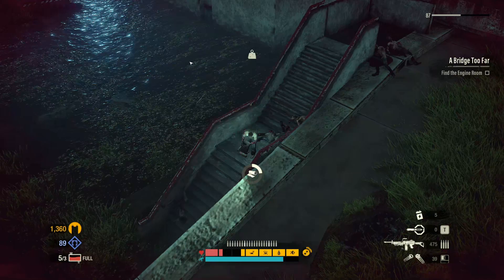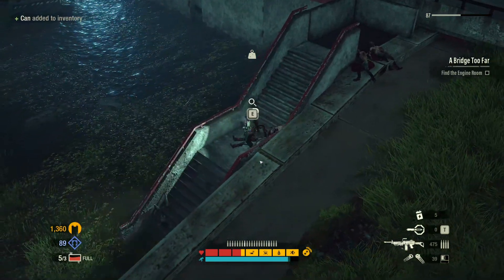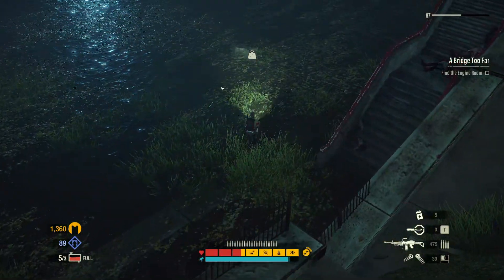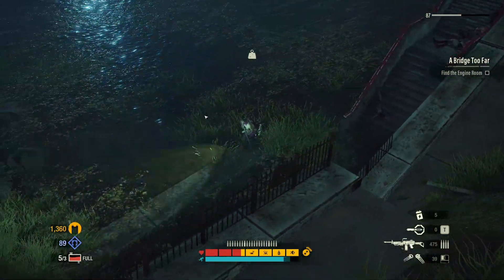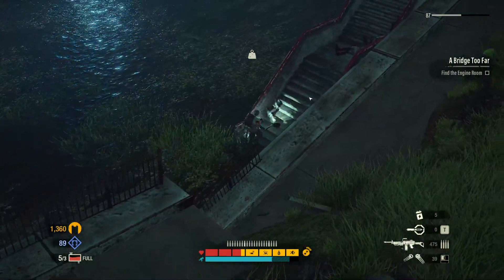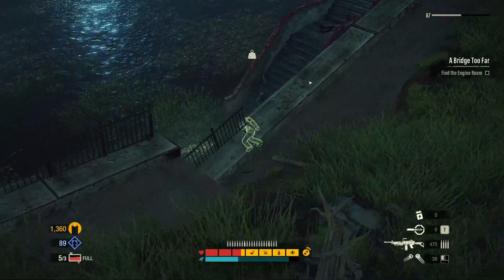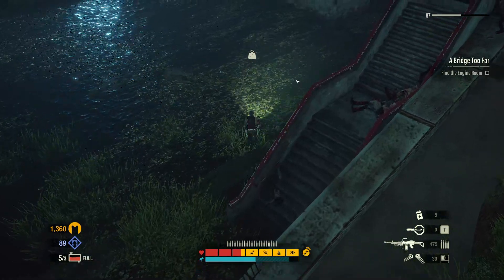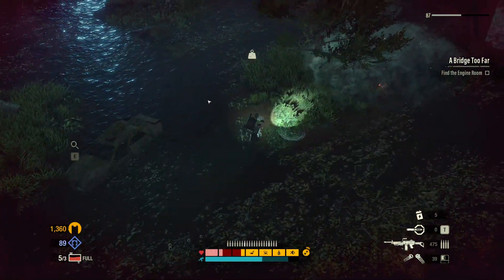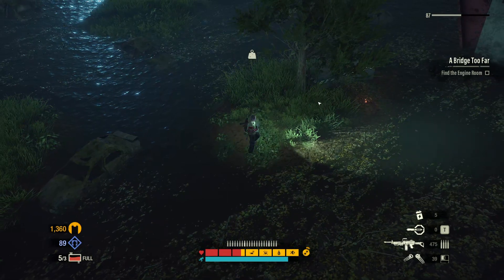I might just die here because I don't have enough HP because of the nonsense. But let's give it our best. So this is out of bounds - really, I have to travel through the water? Well, I guess there is no other way. A bridge too far. Find the engine room. Can I just find the kitchen and make myself a sandwich? The range of the mines also needs to be looked at - but I guess it's like in real life. If a mine blows up that close to you, you'll probably die anyway.